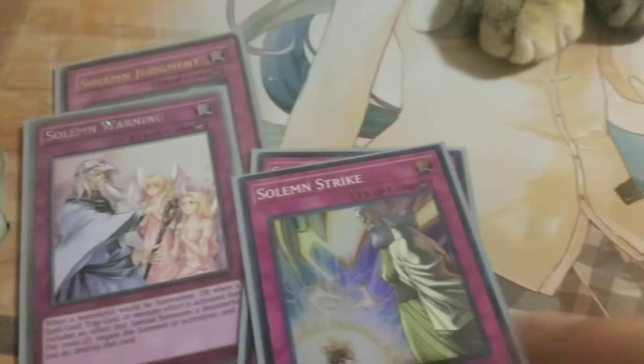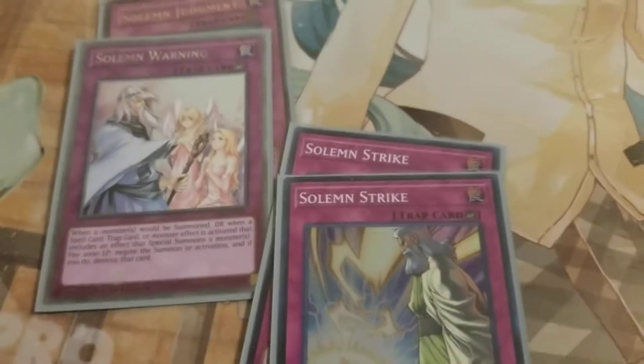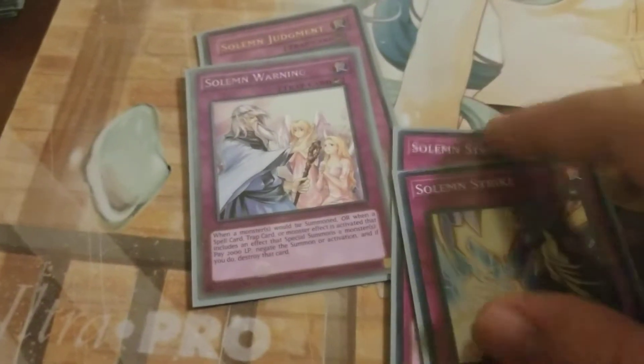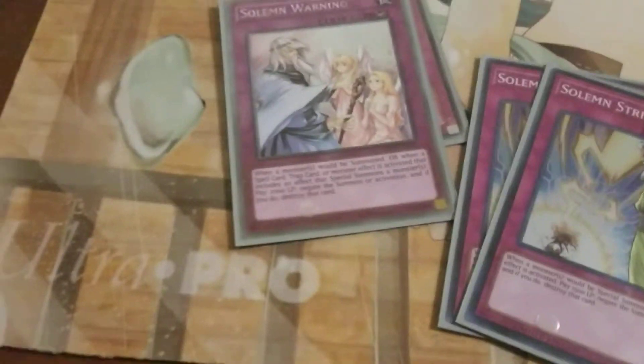Next, we have the Solemn Trio. We have one Solemn Judgment, one Solemn Warning, and two Solemn Strike. I'm fairly confident Strike is going to end up being at two or maybe even at one on the next list. It took them a while to put Warning at one, so I think we've got Strike at three for a little while — maybe down to two — but I have a feeling it's going to be at one soon. They're great staples, very versatile, pretty much universal, and a must-have for every deck.